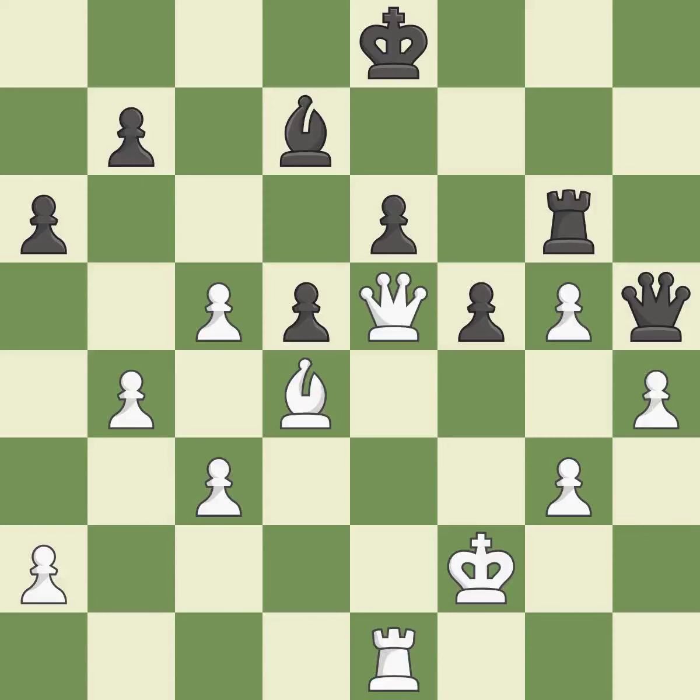Smooth — one player took the advantage and never let go. White really outplayed black in that one. White played better than black in the opening, but it was sloppy. White was a cut above black in the middle game.